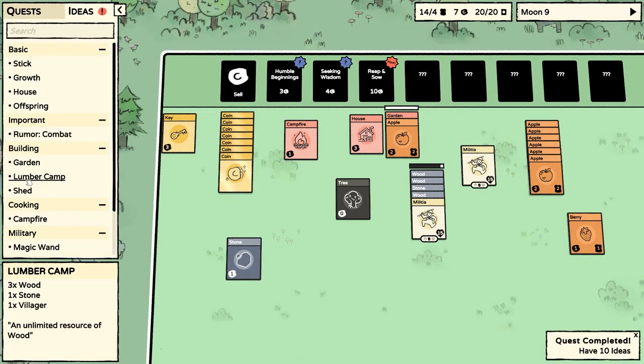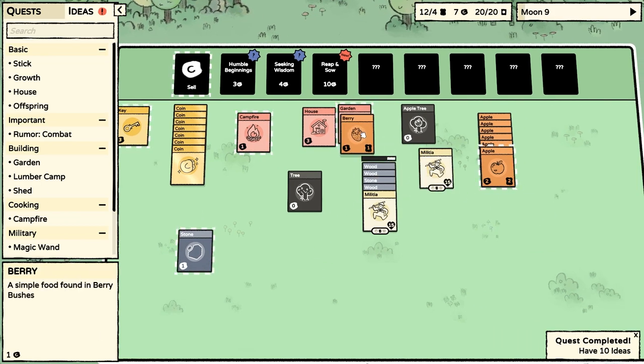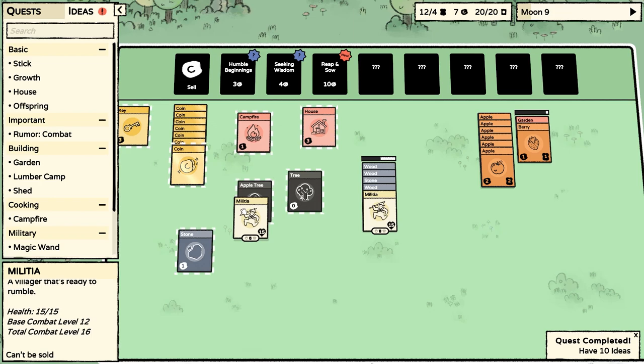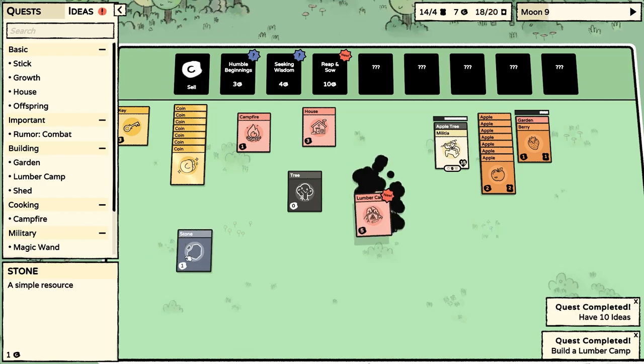Moon nine. The lumber camp is there and a shed needs a wood, a stone, and a stick — that's quite good. Let's put a berry in here because we're running out of berries. Take the garden over there for a second. We've got an apple tree and a regular tree — let's put the apple tree over there. This should be making the lumber camp — yes, building a lumber camp. And then if we get two more stone and another wood, we can make a quarry.